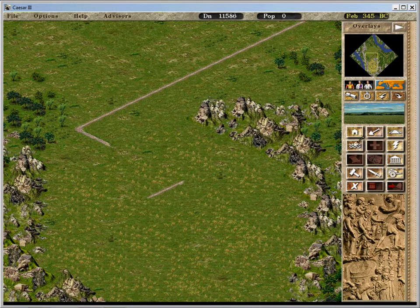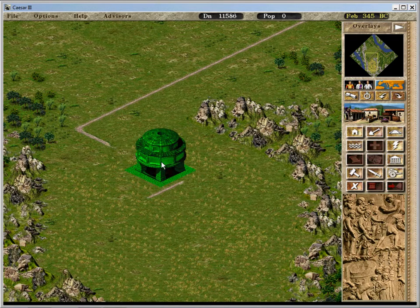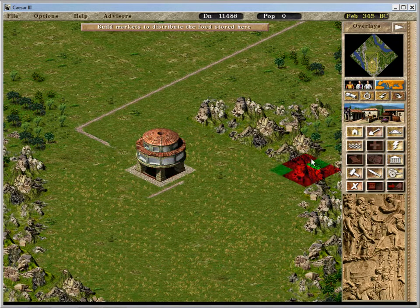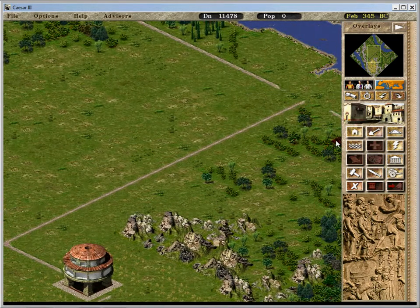Just get rid of this. Build a granary right there, and right here I can put a farm. I could build four farms around it — or more than four — but I need people. I need people to do anything.